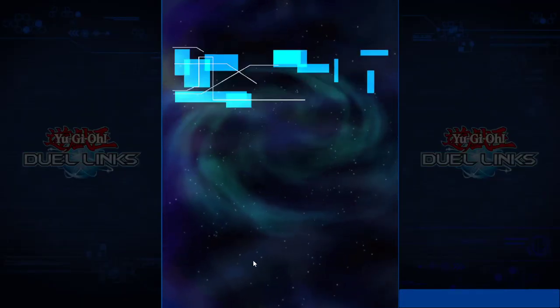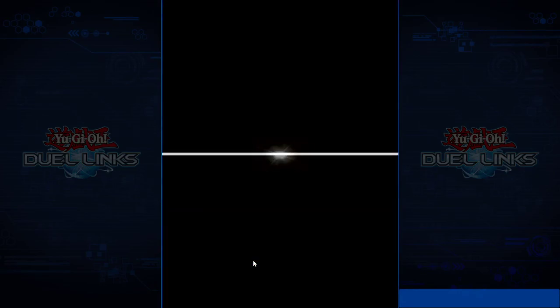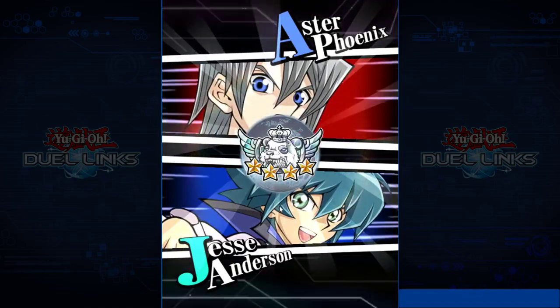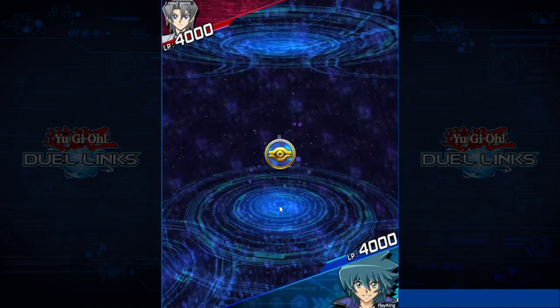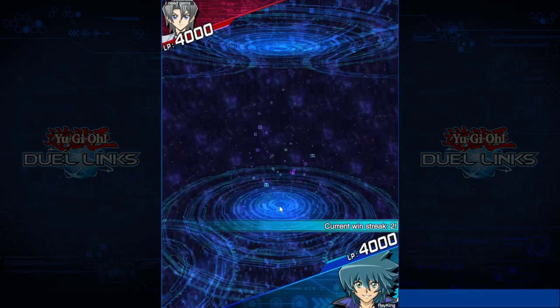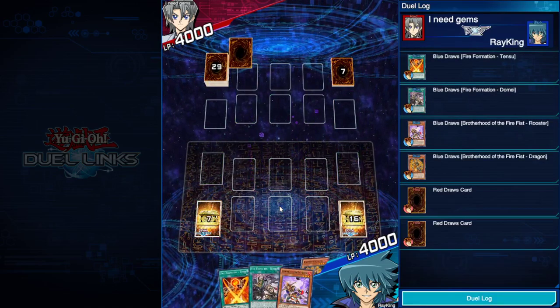Firefist — as long as you don't break, you're good like 90% of the time. Especially if you go first, you'll be able to set up full combo. It's really easy, and you only break if you get all monsters or all spells, and one of the spells is not Tinky.